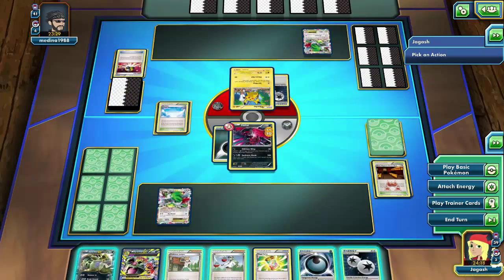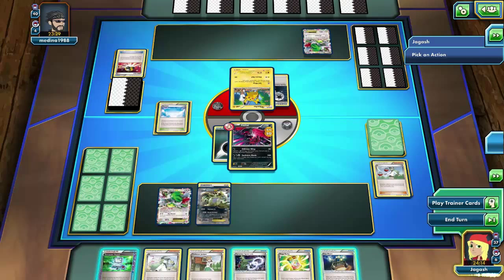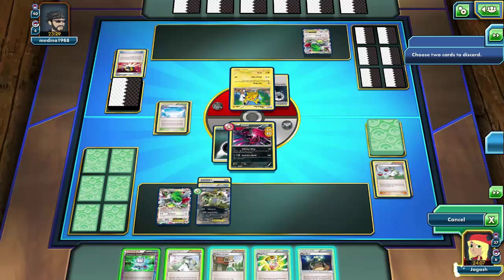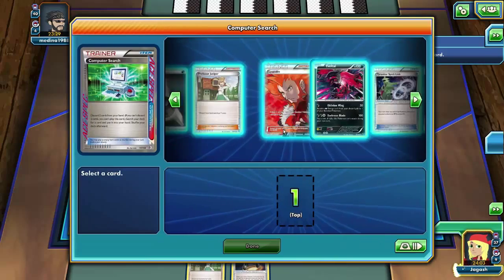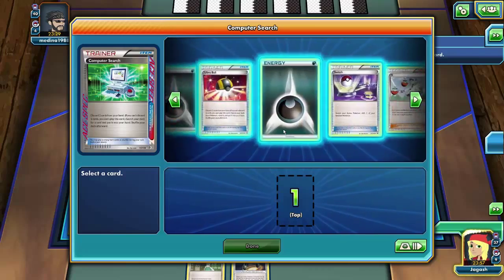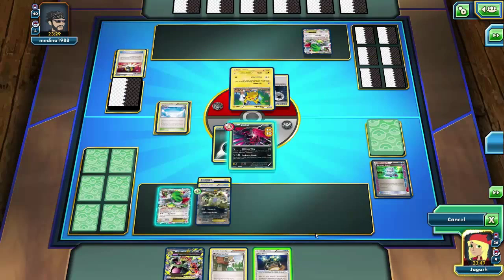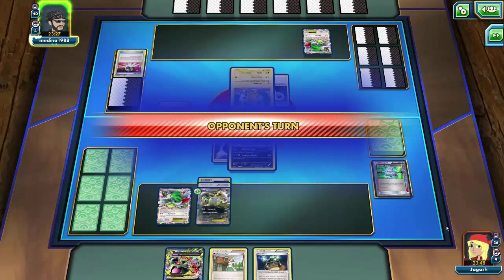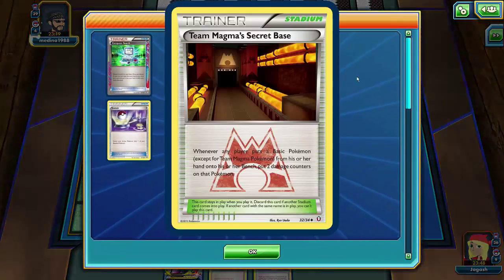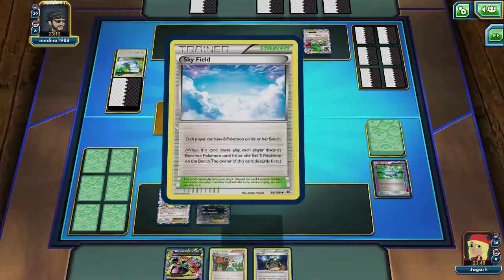He gets lucky and I can't attack this turn, which is pretty disappointing. I'm gonna go with Mega Tyranitar. I think the Battle Compressor might be prized. Yeah, so the Battle Compressor's prized. So Mega Tyranitar next turn. It might've been better for me to just get another Team Magma's Secret Base. Not only does it knock out his Counter Stadium, it can't use Sky Field - it acts as a Counter Stadium. But it also does what I need to get those damage counters on the Bench Pokemon. So it might've been more important than Tyranitar.